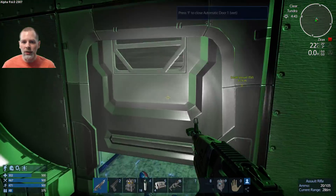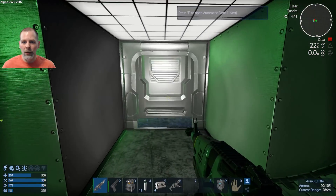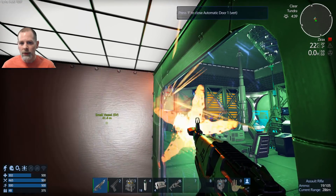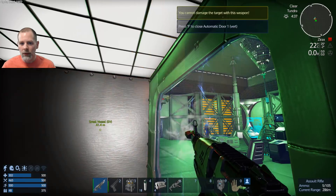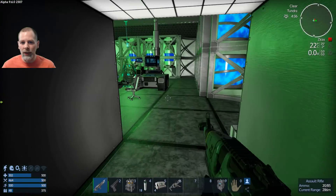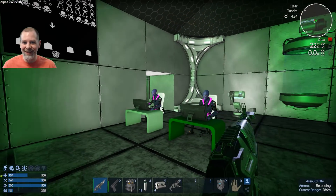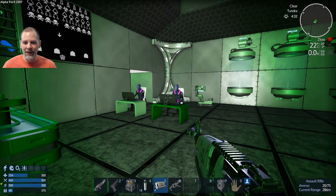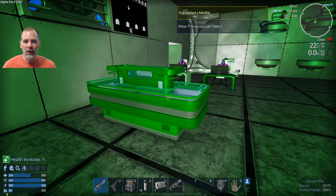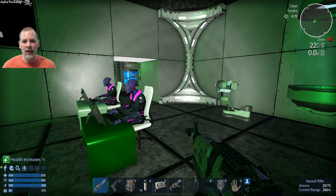There may or may not be shotgun bot guys back here, so we just need to be careful about what we do with the doors and where we go in here. I definitely need to be careful now because that's what happened to me in the testing of this — I got shot in the face when somebody came around the corner. We got a mobility item. It would be nice if we could get an EVA.